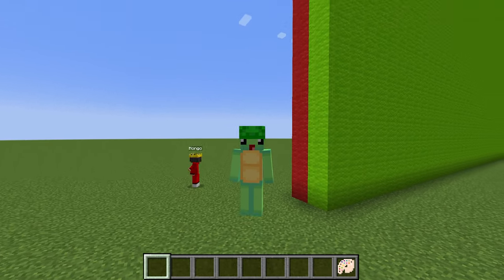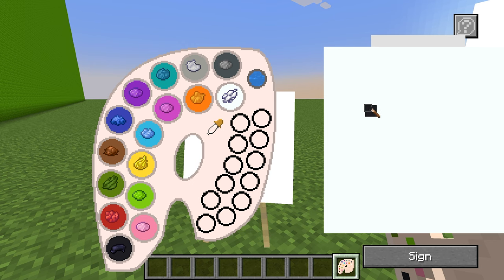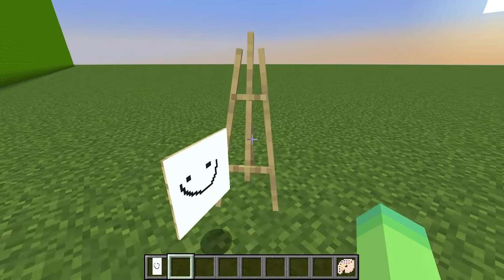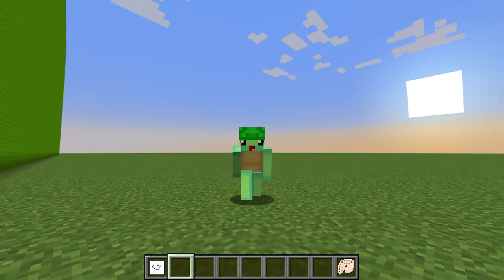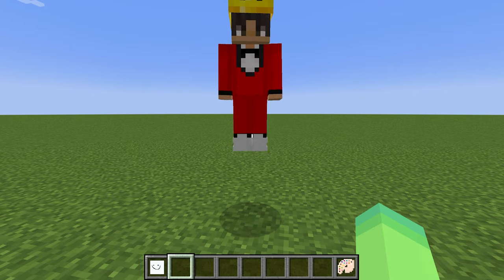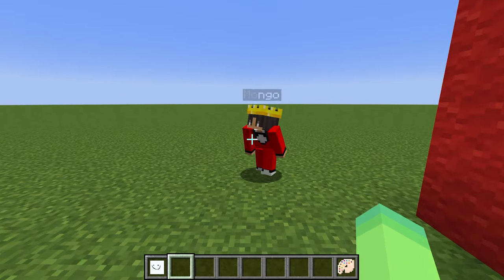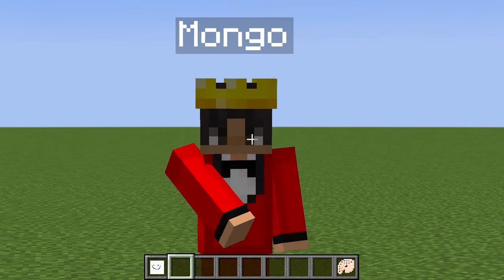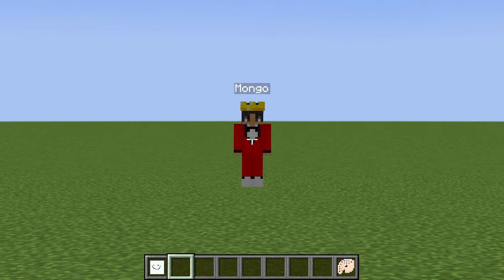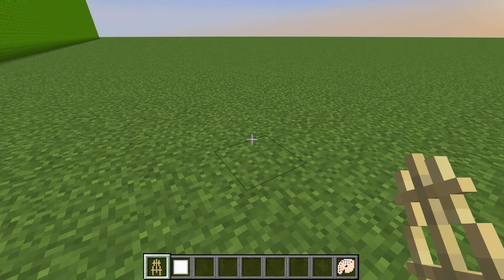Today I'm gonna be playing in a build challenge against my friend Mongo, except he has no idea that I'm gonna be cheating with the drawing mod that lets me draw anything I want and then turn it into real life. But quick, let's go tell Mongo that we're ready so we can get to drawing. Now that Mongo's distracted with the normal old building, we can get started with the super cool drawing.